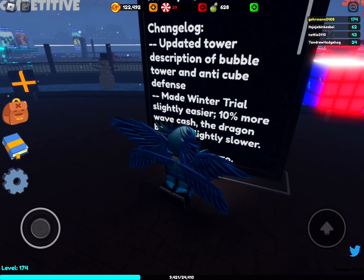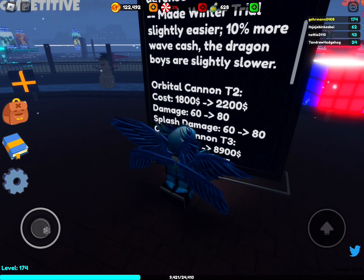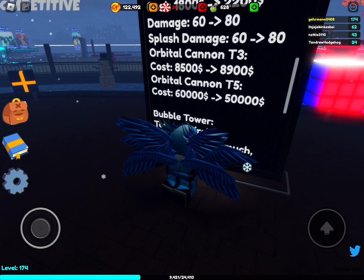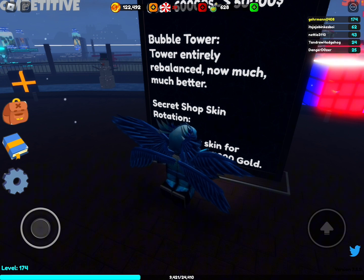This update includes updated tower descriptions for Bubble Tower and Anti-Q Defense, Winter Trials being slightly easier, 10% more wave cash, and Cannons being buffed with more damage. Tier five's cost has changed and Bubble Tower went through an entire rebalance — it's much better now.